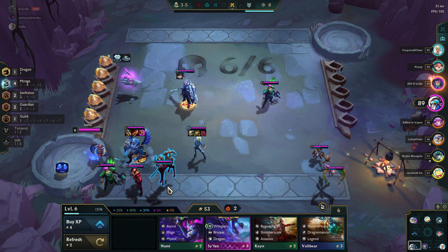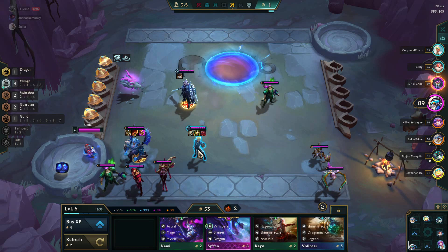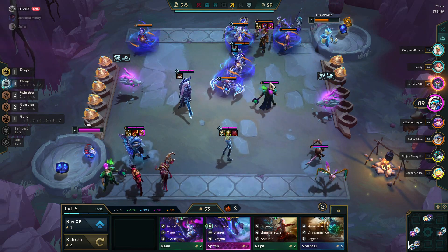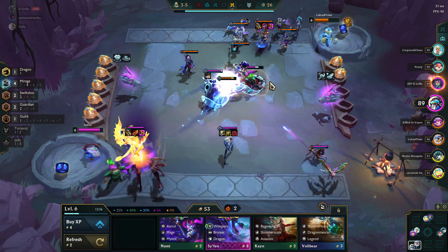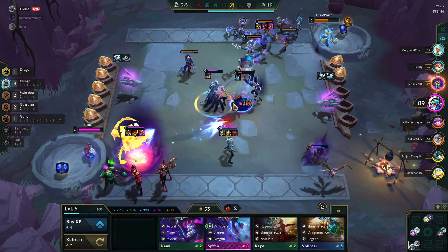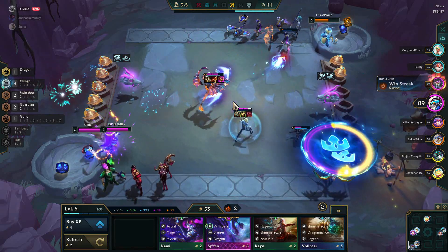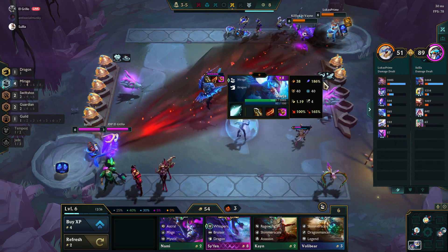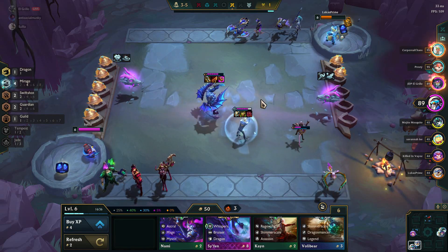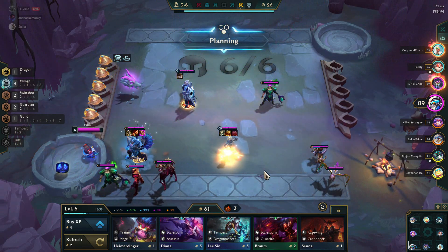Rageblade is really important because you need to stack up attack speed on Deja. You can skip Rageblade if it's the duelist version of Mirage, which gives you natural stacking attack speed. But for Warlords, which does not give any attack speed, you need something that gives additional attack speed — that's what Rageblade provides. Then Jeweled Gauntlet means all spells have a chance to crit, and Infinity Edge will make sure they always crit — basically guaranteed crits — and also increases the damage from those crits.